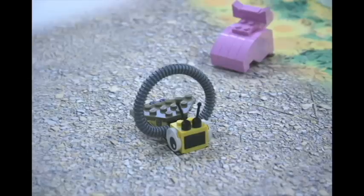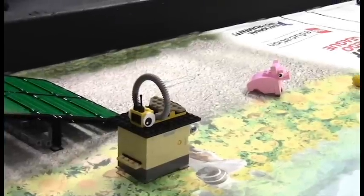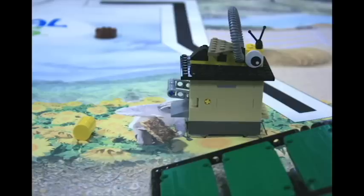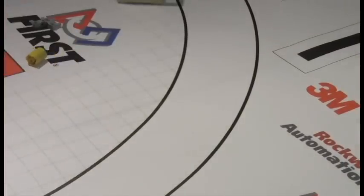For the beekeeping mission, your robot must pick up the bee and place it on the beehive. The honey will be released, which may roll into the base, or your robot can capture the honey and move it into the base. If at the end of the match the bee is on the beehive and the honey has been ejected, your team earns 12 points. If the honey is in the base at the end of the match, your team will earn an additional 3 points for a total of 15 points.